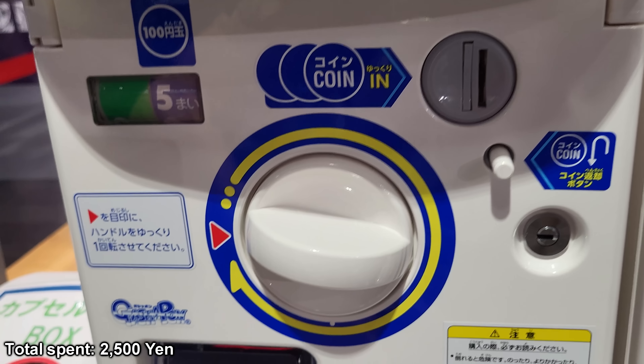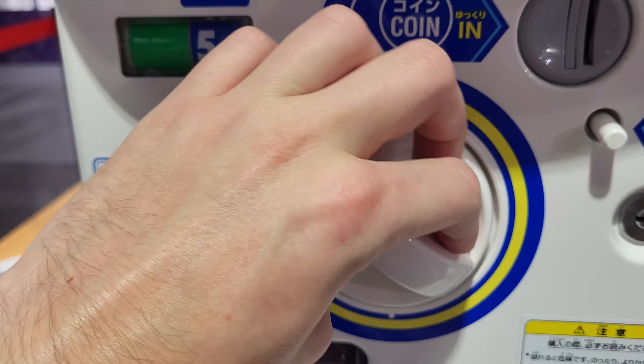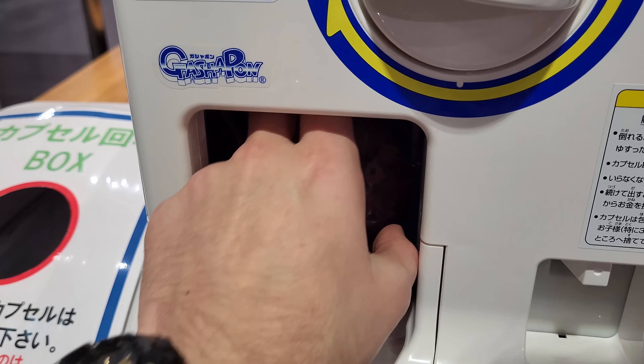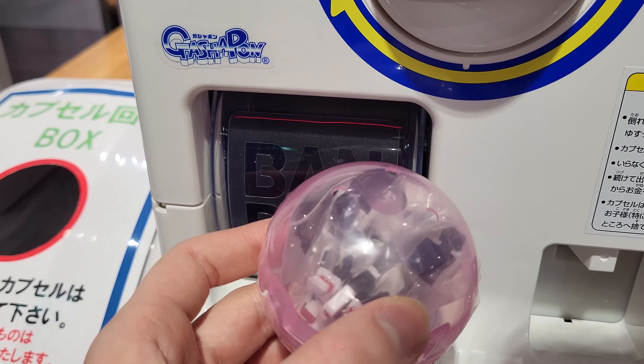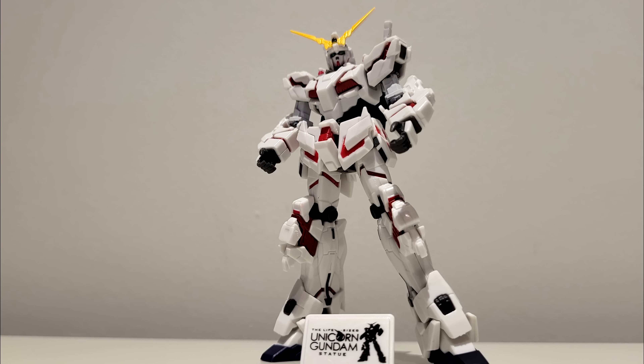I moved on to the Unicorn gacha over at the Gundam Base. I threw in my five 100-yen coins, and this time I did get the main one I wanted — the standard red and white Unicorn. My luck was finally getting better.